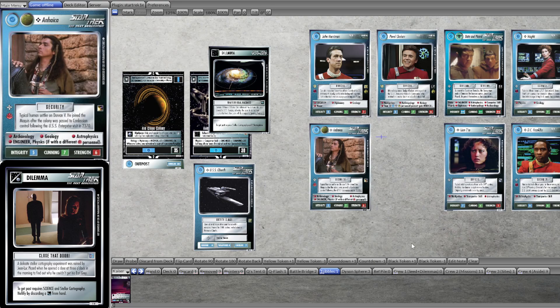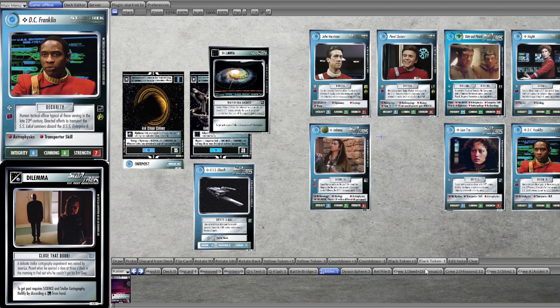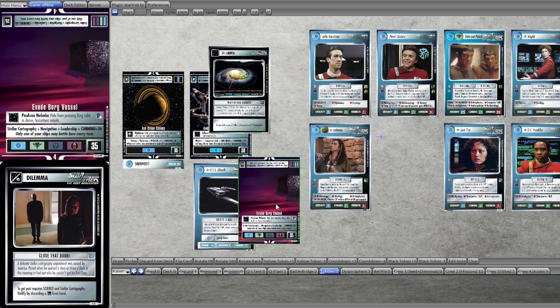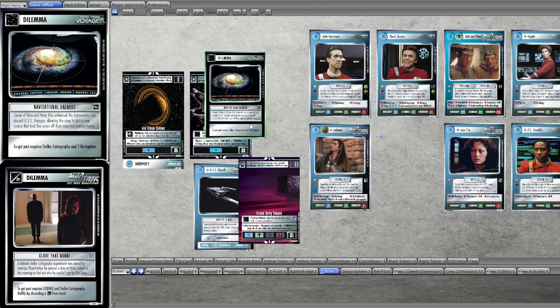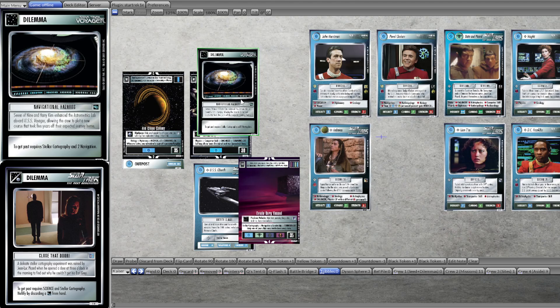If you look at the top decks from the big events this year — the Continental Championships, Worlds — you'll notice that, on the whole, Physics and Navigation and Astrophysics are usually found in higher quantities in the decks, because there is some actual use for these skills. Stellar Cartography, on the other hand, has been almost entirely useless in the game, and there are only a handful of nice missions that require it — for example, Evade Borg Vessel, which is really great. But on the whole, Stellar Cartography isn't that useful in the game. When it comes to dilemma busting, apart from Navigational Hazards, there isn't actually a single dilemma that requires it to get past. So in the pool of fantastic space dilemmas that we have, would you really run this one? Most people don't.